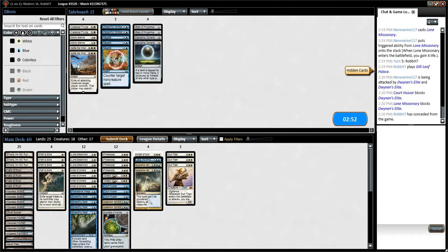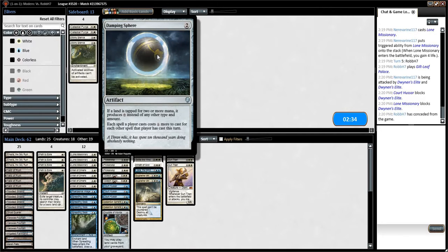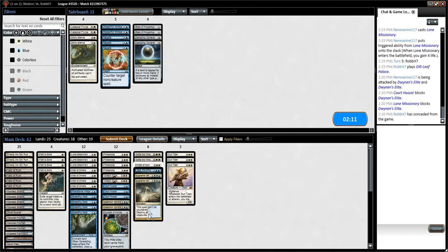Let's jump into our sideboard. We definitely want Settle the Wreckage. Celestial Purge is going to be pretty narrow. We could bring in Negate for things like Chord of Calling or Collected Company. Relic doesn't do a whole lot. Damping Sphere could be interesting. I think we're going to go down on the Spreading Seas — those don't do a whole lot. Gideon's probably not great in this matchup just because they go so wide. Let's cut a pair of Spreading Seas.